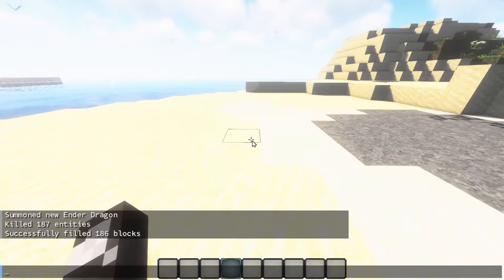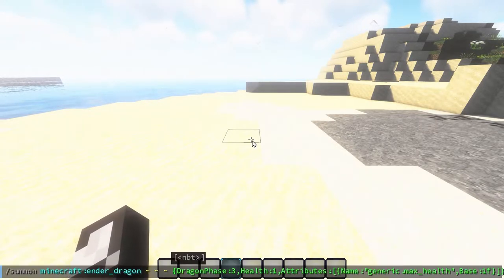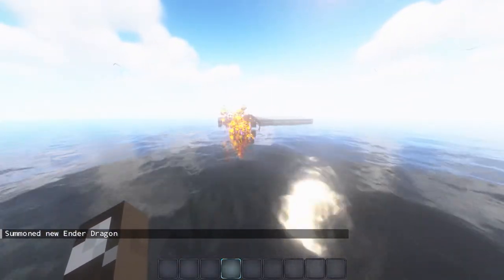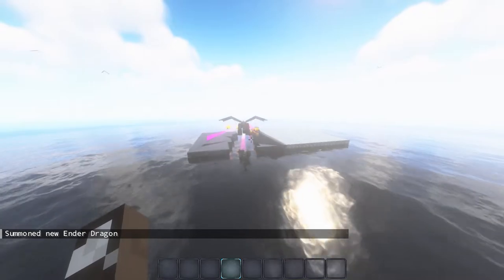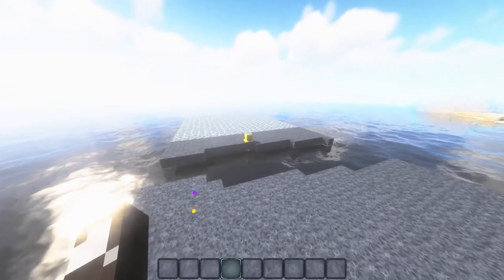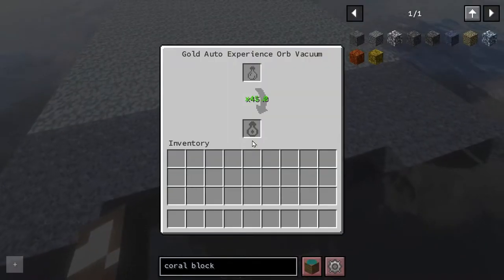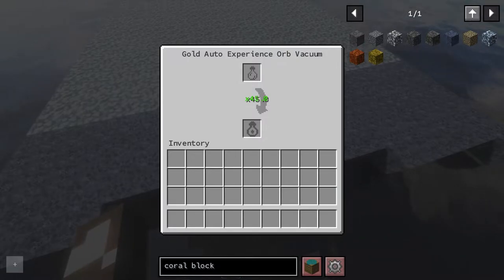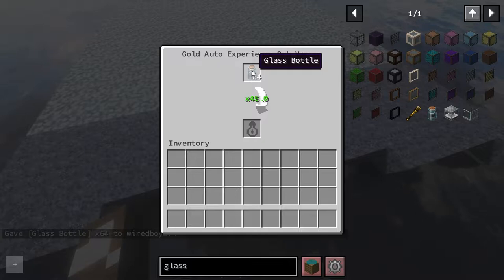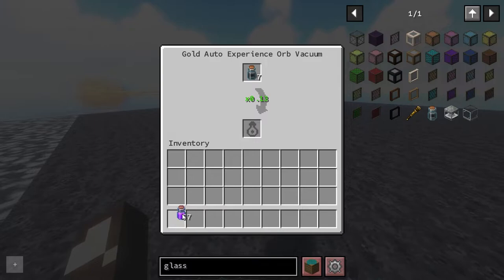We're going to begin by actually spawning an Ender Dragon. The XP orbs are being put into here, and you see it says times 45. So we put some glass bottles in here, and it's actually going to create balls of experience. That gives us a bunch of bottles of enchanting.